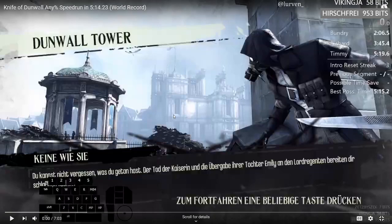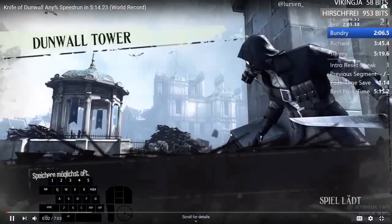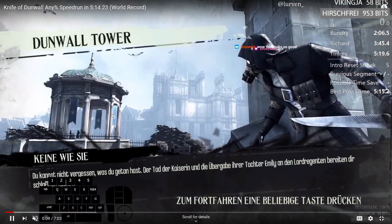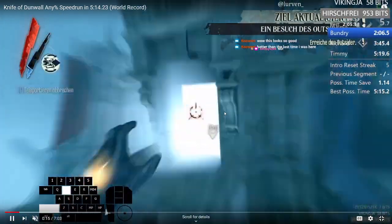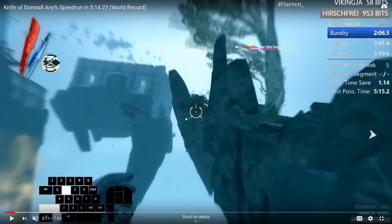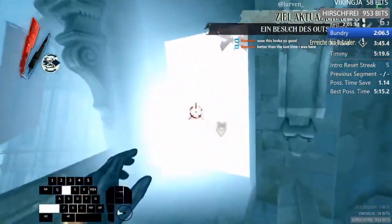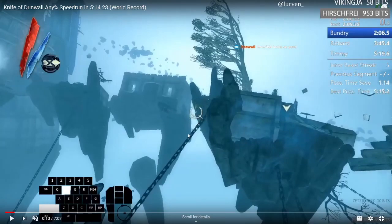So we can start at the start here - the first 10 seconds, there's a few things to mention. You start by doing these blinks right. It looks pretty simple but as you can see from the attempts, I mess it up constantly. So the first blink here is really important for how fast you can get it - it just matters so much. You want to turn around and just blink onto the chain, approximately here - you can go as low as there or as high as there and it's fine.